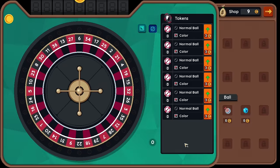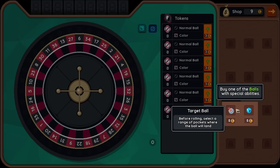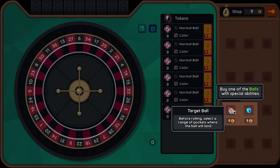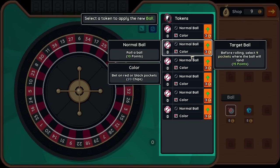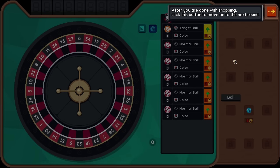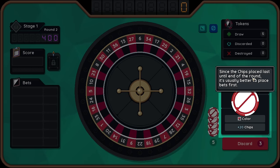So we're at 400. Not bad. I get it. And we have coins here. After each round, you get some coins and visit the shop. Coins can be spent to upgrade your tokens and wheel. So we have a frozen ball - roll a ball, freeze nearby pockets. Target ball: before rolling, select a range of pockets where the ball will land. I'll try that. And now we can select a token to put that on. Since the chip placed lasts until the end of the round, it's usually better to place bets first. That makes sense.